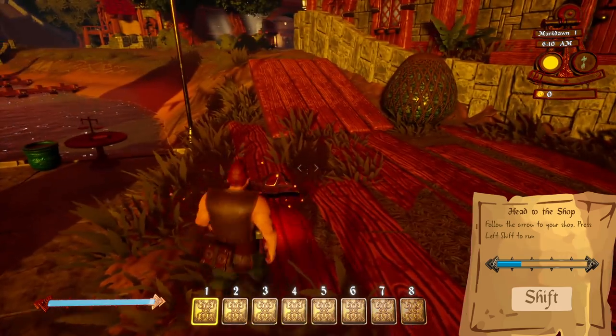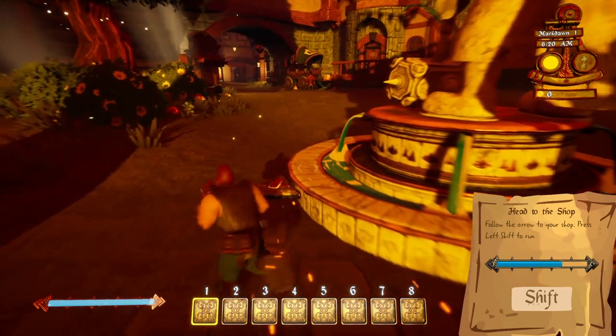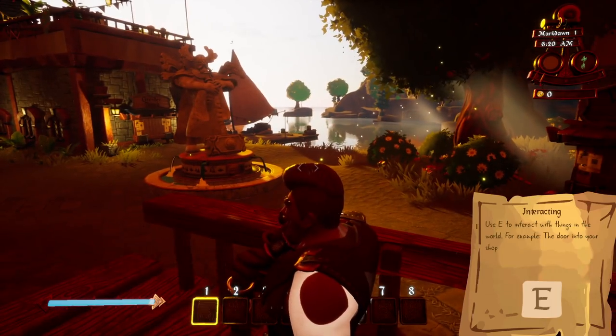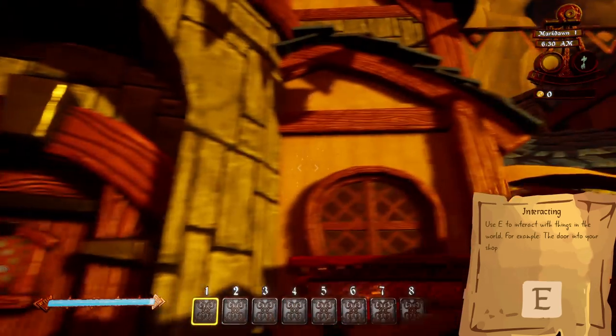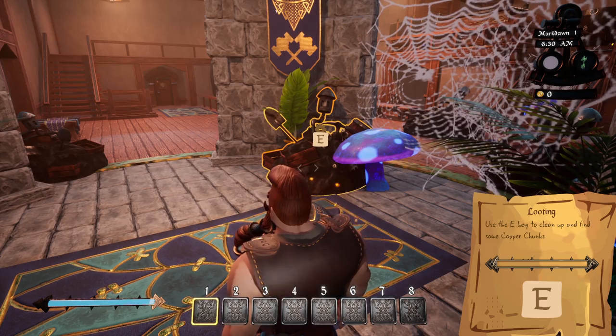We need to follow that arrow to our shop, so let's come on over here. The arrow is pretty self-explanatory and our shop is right here — this is a great spot for a shop, especially if this is the main port of the town. I mean I got first dibs on everybody. I need to get a nice flashy sign up to get people to come in here.